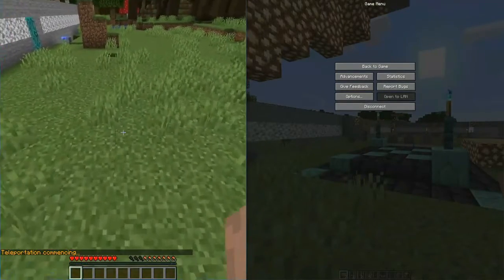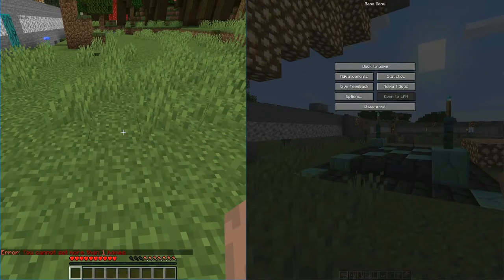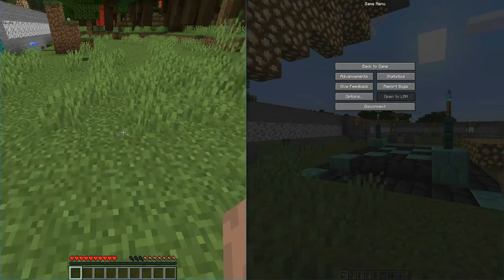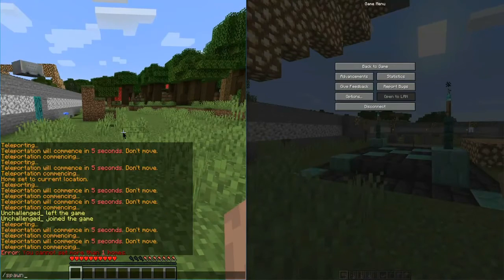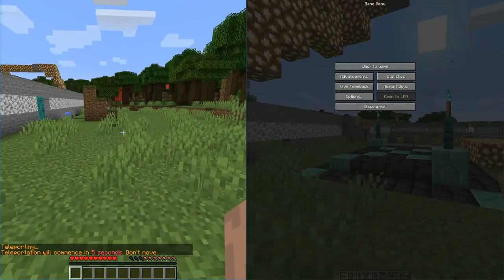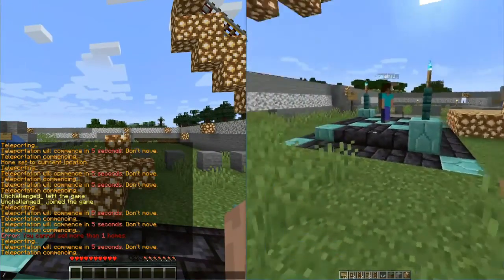Now depending on permissions in the future, you're able to set multiple homes. We haven't adjusted the permissions for that yet — we'll do that in an upcoming video where you'll be able to set up multiple homes depending on what your rank is on that server. But for now, we have covered how to set up spawn points, how to set up your home, and how to let other players on your server have access to those functions.